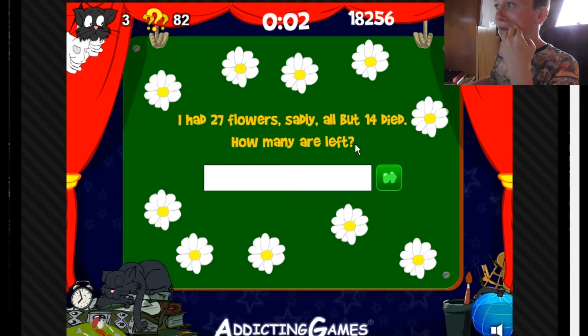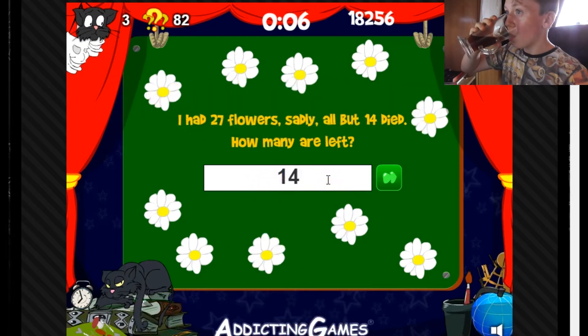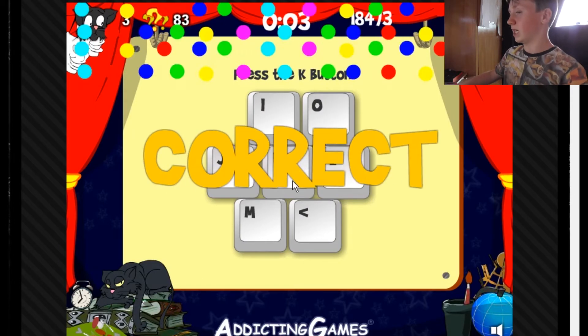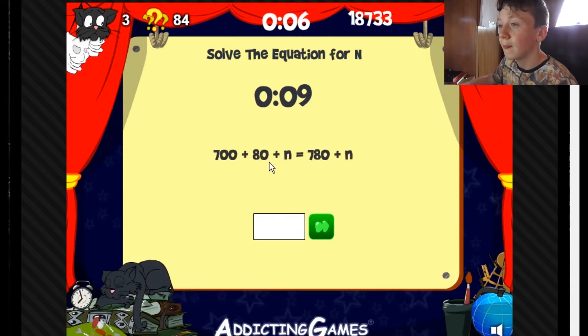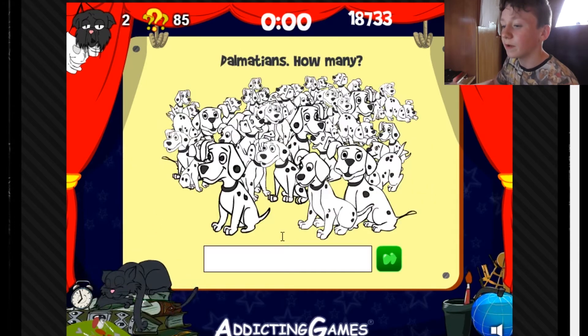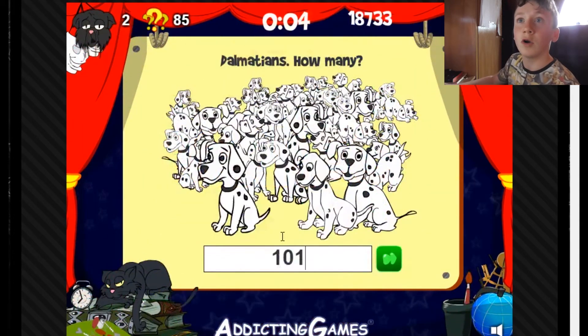I had 27 flowers, sadly but 14 — 14. I'm good at these. Press the key button. Simple enough — solve the equation: and six... what? I don't know anything. 101 — I guessed it. I'm a caddy.